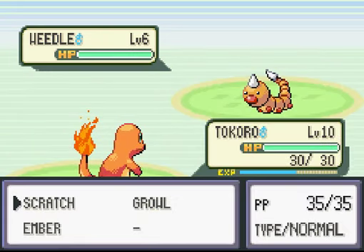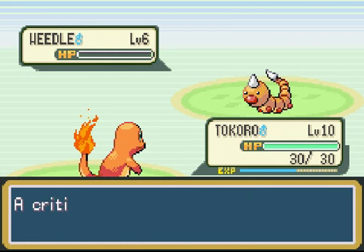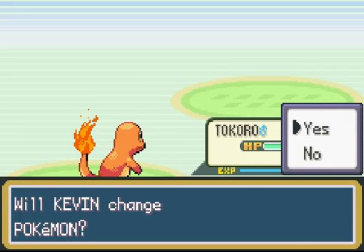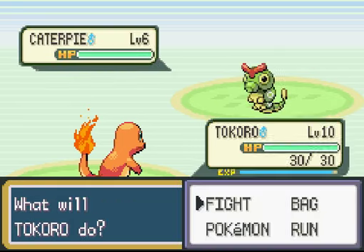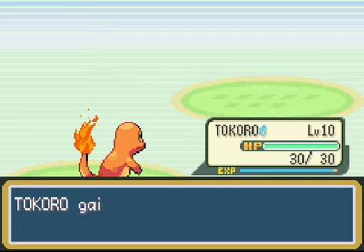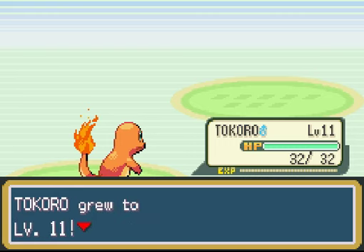Because we have a Charmander, which is a fire Pokémon, it's going to burn through these bug Pokémon like it's nothing. Also it's a critical hit. You should be able to level up your fire Pokémon here. Fire is not going to be very good for the first gym coming up, which is why we have our Mankey — but this is a good place to level your Charmander before the gym, because he's going to have a real rough time in there.